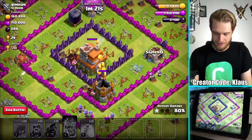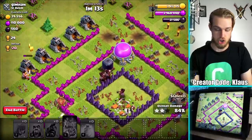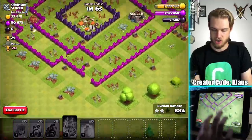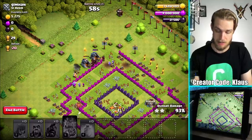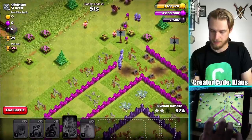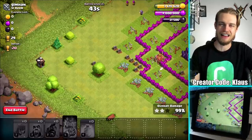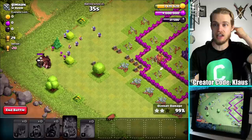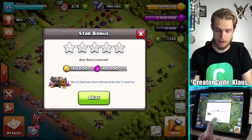I think we got the three-star because I'm pretty sure we hit both giant bombs. Three-star again — no CC, well a dragon in the CC but we got it. That was awesome. The gold storage is gone, a couple of builder huts in the corners — there's the three-star. I had to use my archers on the dragon instead of the corner buildings, but taking out the CC is obviously the number one priority. Three-star once again, and 29 more trophies — not going to complain about that.